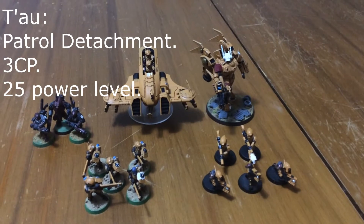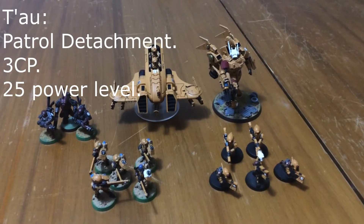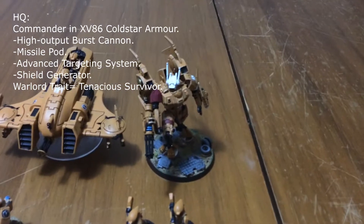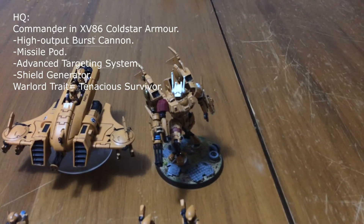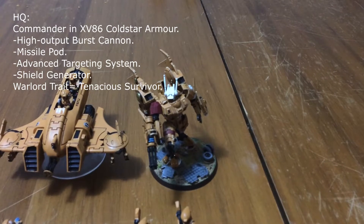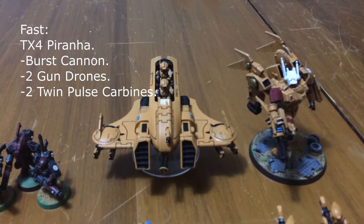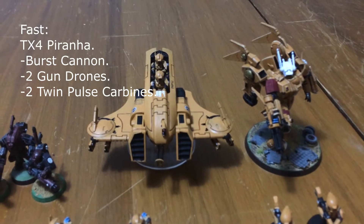The Tau warband facing the Death Guard today is also 25 power for their first appearance in the Path to Glory. They are led by a Commander in Coldstar who has the high-yield missile pod that he can't get rid of, plus a shield and advanced targeting system. His warlord trait is the six-up feel no pain equivalent.